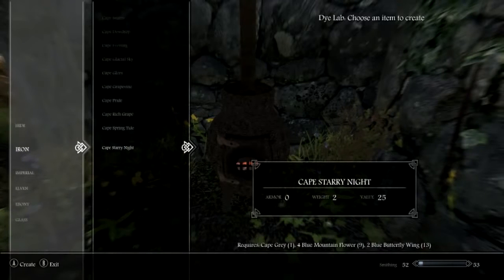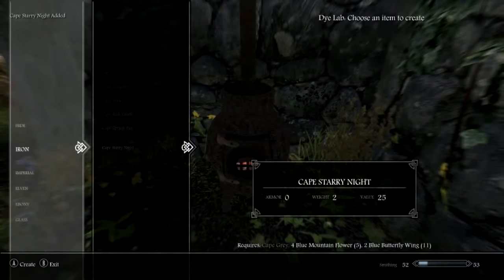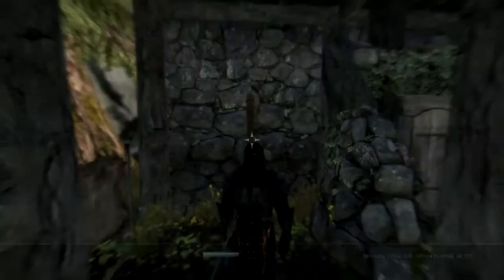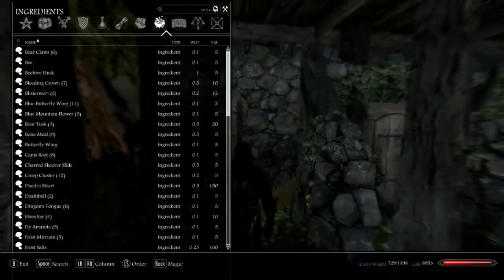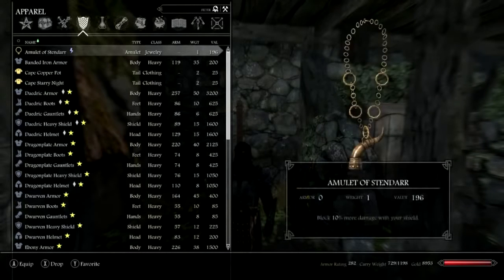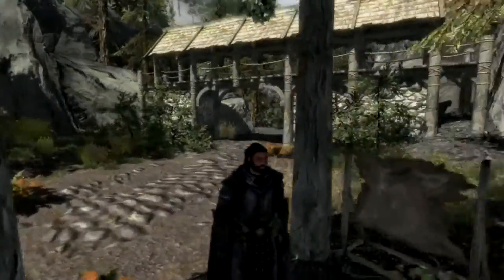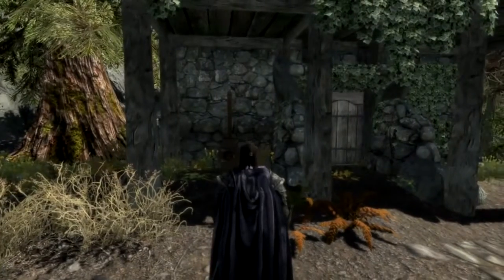So let's change our grey cape to Starry Night. Cape Starry Night added. As you can see my cape has now disappeared off of my character. If I go along to my armours and find Cape Starry Night, apply it — and there we go. Cape Starry Night has now been applied to my character and it's quite a nice looking cape.